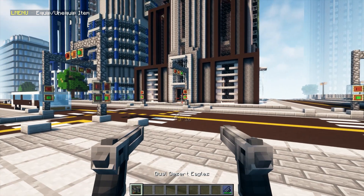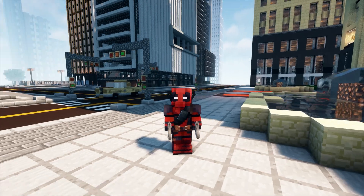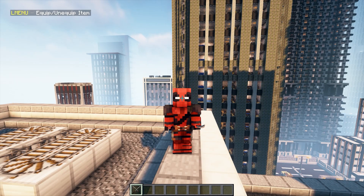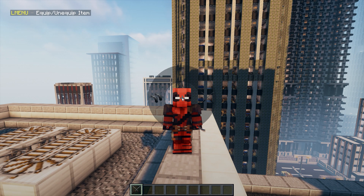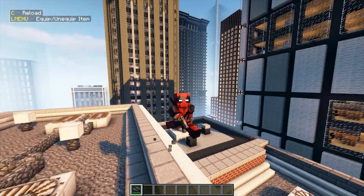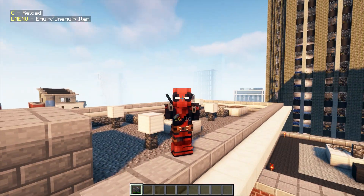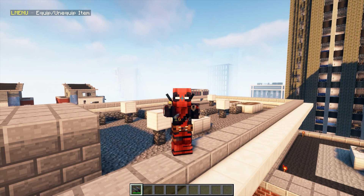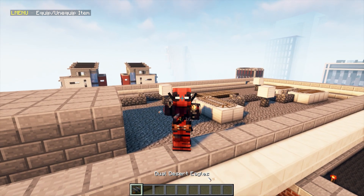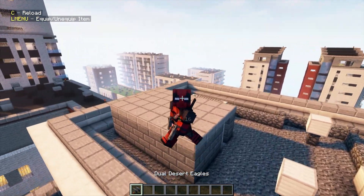Now the moment you've been waiting for — guns. We finally have firearms in this mod and they're insane. The first hero to get them is Deadpool. He has two Desert Eagles, 16 bullets — 8 for each. When holding out, you get a menu to choose between katanas or pistols. Let's try the pistols for the first time.